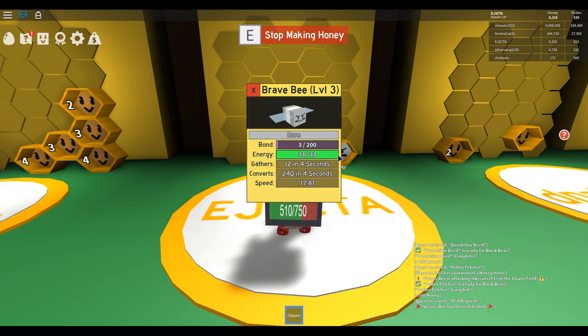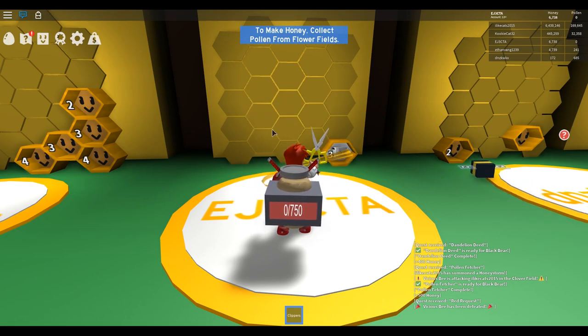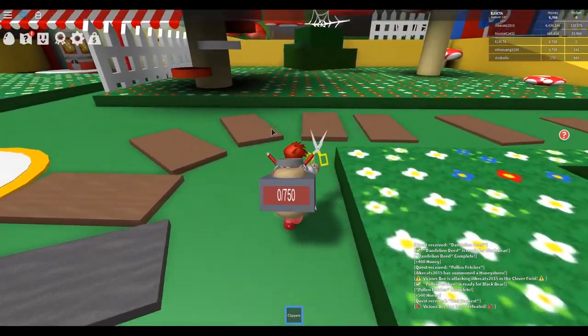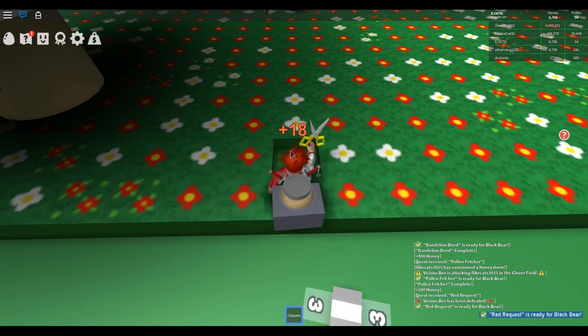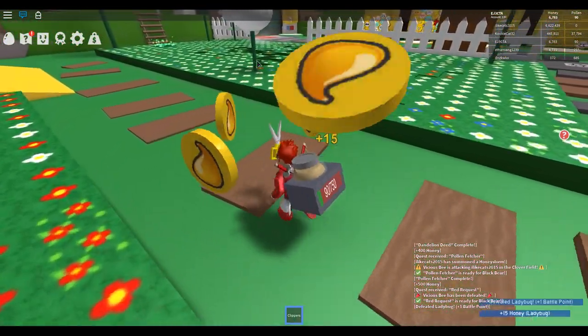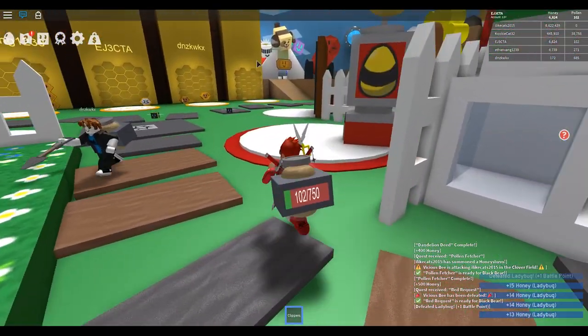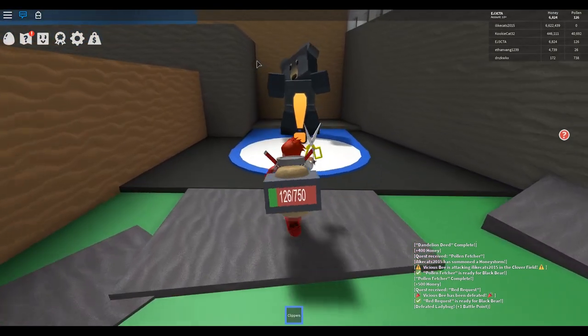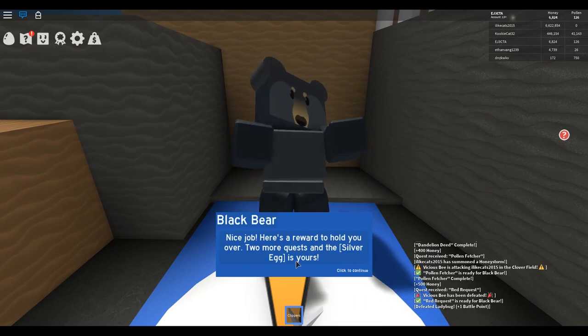If we click on our bee, we can see his bond. We've given him treats and I thought his bond would have been higher than that. Let's go get some more red flowers. I think we'll have one more quest to do for the bear and then we'll get the egg. We got it, so let's let our bee take out the ladybug and collect the honey from him. Then we'll go over and collect the next quest from the bear.